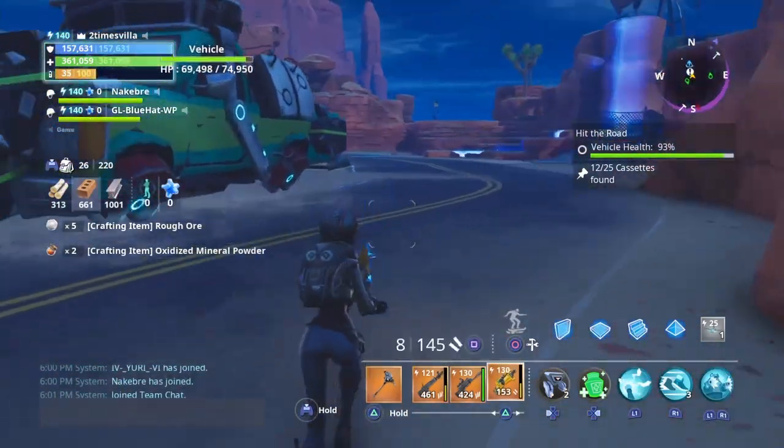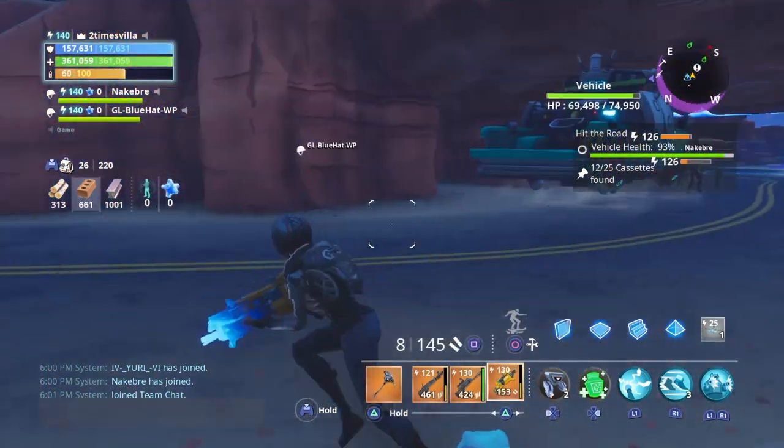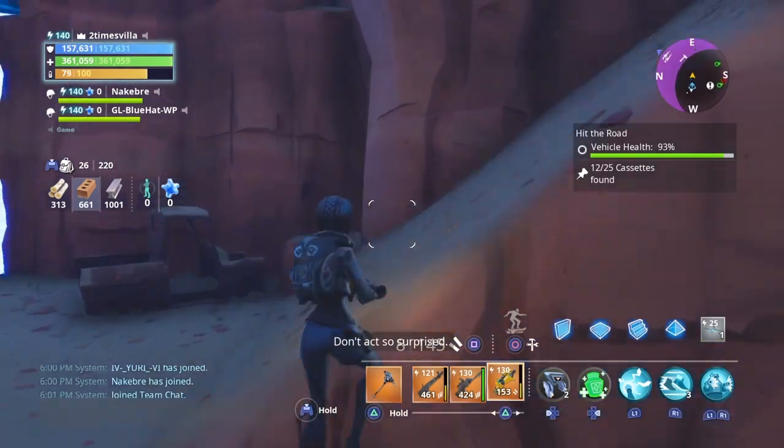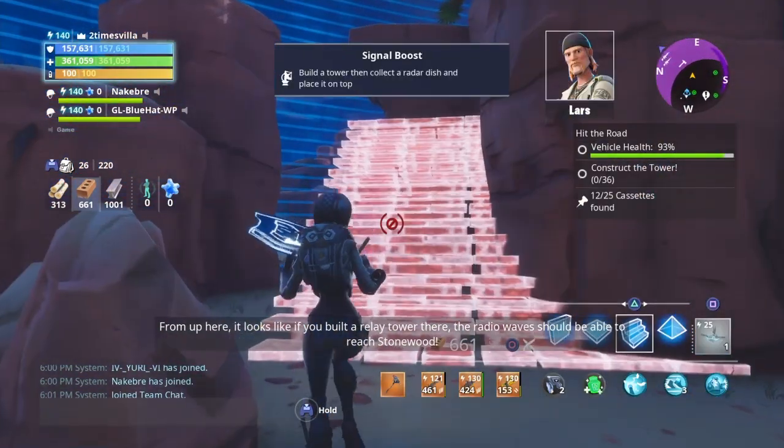Once the truck pulls up into the cave and stops, all you want to do is build around the truck real quick. Then you want to make your way up to the top of the hill.